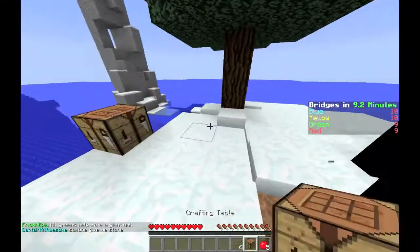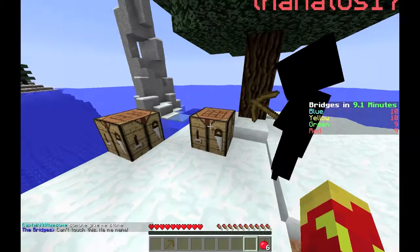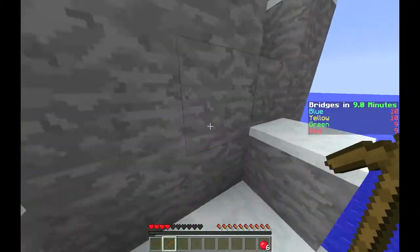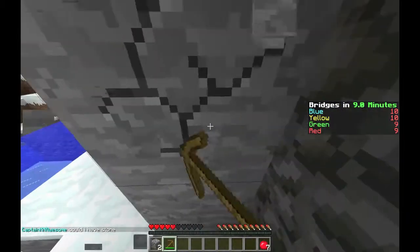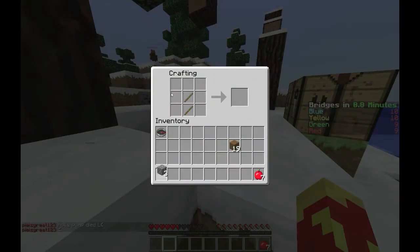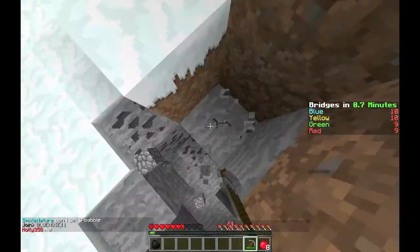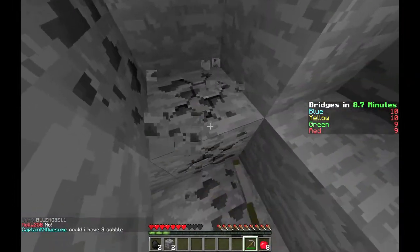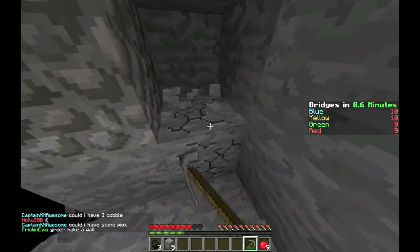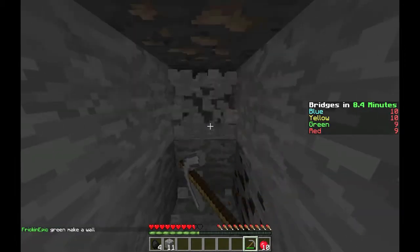There's a crafting table here. Just like regular survival, make a wooden pickaxe and go gather resources. I just took damage from that water — be careful. Grab three cobblestones to make a stone pickaxe, and then find iron as soon as you can so you can get gold and diamond to make armor and weapons. Grab some coal along the way so you can make a furnace and smelt your iron, gold, and diamond. Keep strip mining — here we go, nice!